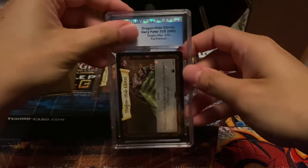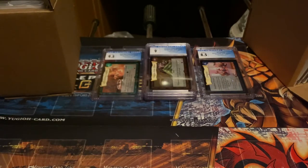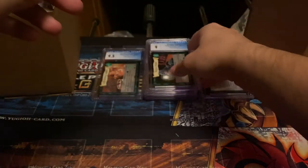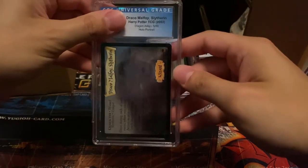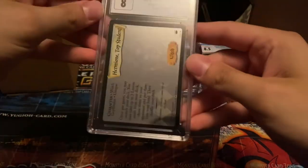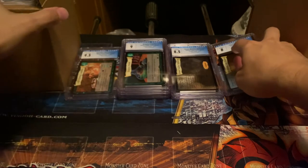Maybe get a pristine here or there — I doubt it, but let's focus. I'm expecting a nine — got a nine. I just want to get all these slabbed up. Mint nines — I didn't want to sell for near-mint prices, so I'd rather hold them. Potion — another nine. It's weird how the Yu-Gi-Oh and Harry Potter were sent in separate packs. Draco Malfoy Slytherin — expected like an 8 or 8.5 — got an 8.5, nice. Hermione — got an 8.